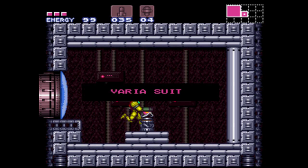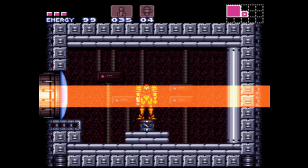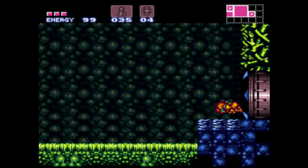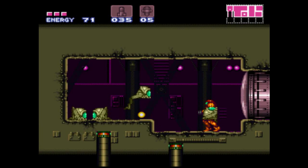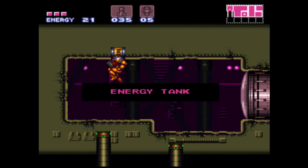For beating him we get the Varia Suit, which means we already got our shoulder pads this early in. There is another reason we're taking out all the bosses, but we'll get to that in the second-to-last or final part. Now that we have the Varia Suit we can resist high temperatures. Back towards the entrance, now that we've beaten Kraid, this room's open — it has these annoying enemies called leapers that start draining your energy and can only be destroyed by bombs. And there's actually an energy tank in the ceiling.